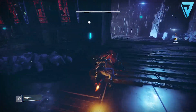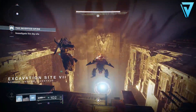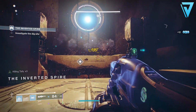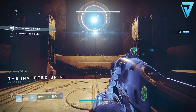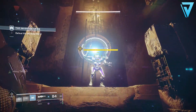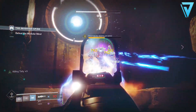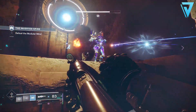This moves us nicely onto pinnacle gear, which will help you push towards the 1010 pinnacle cap. These are some of the most challenging and time-consuming activities in the game and most will require a fireteam. Examples include the year three raid Garden of Salvation, the Pit of Heresy dungeon, nightmare hunts on master difficulty, the nightfall ordeal with a score of 100,000 points or more, and once Iron Banner becomes available that will also provide pinnacle gear.